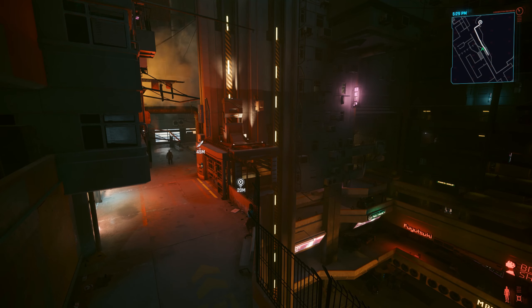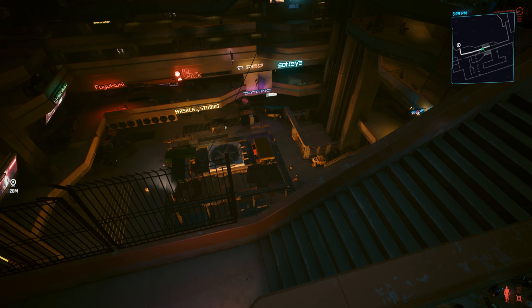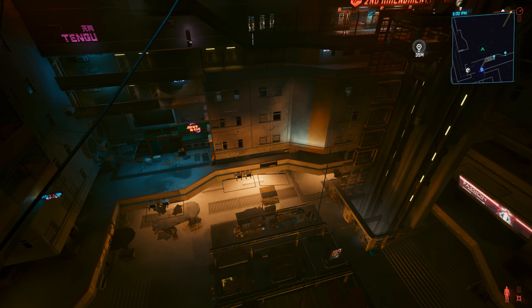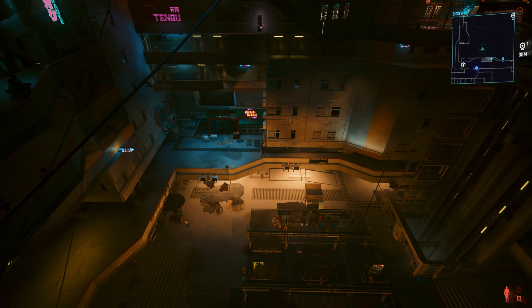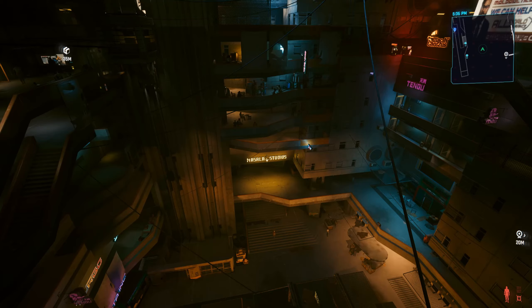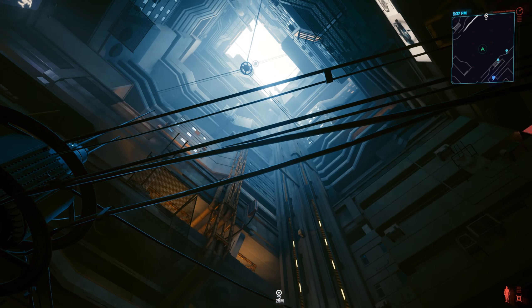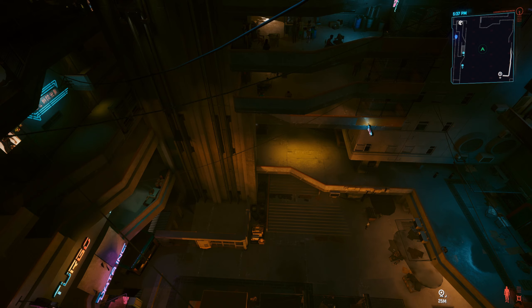In today's Cyberpunk 2077 video, I want to revisit the unused or inaccessible ground floor of Mega Building number 10. Recently I made a video going down to this place and checking out the market itself. However, a little mod was uploaded that essentially removes death barriers and bypasses the death state. So today, what I'm going to be doing is revisiting the ground floor of Mega Building number 10 and checking out some of these additional levels which we weren't able to see beforehand.